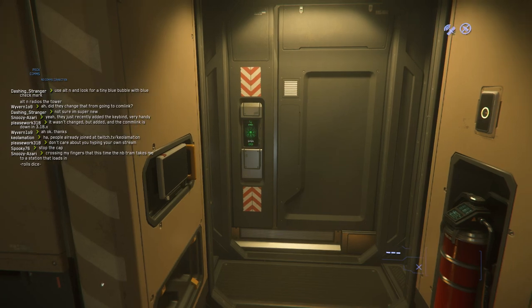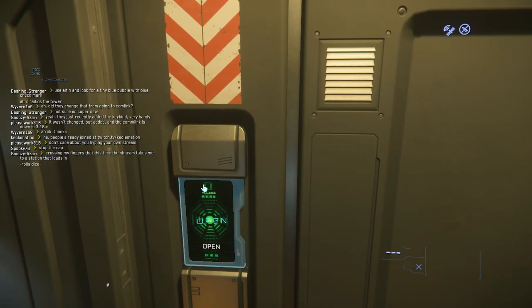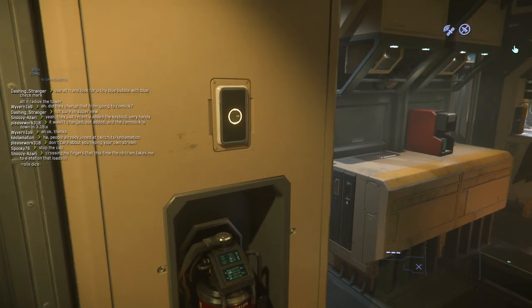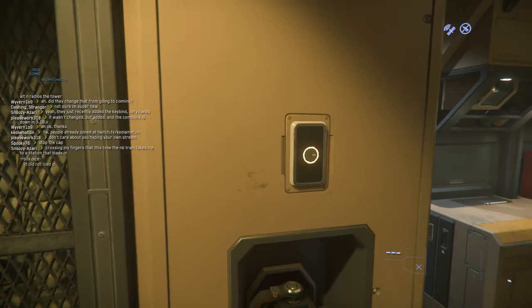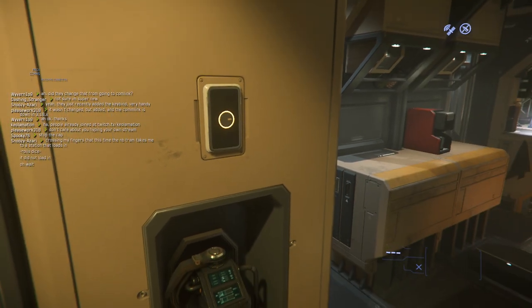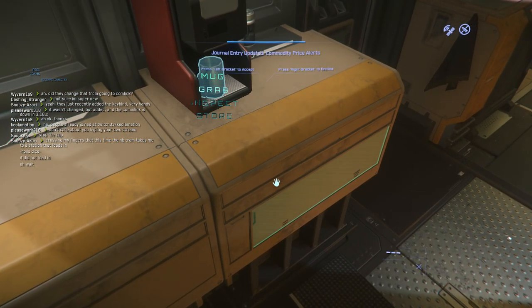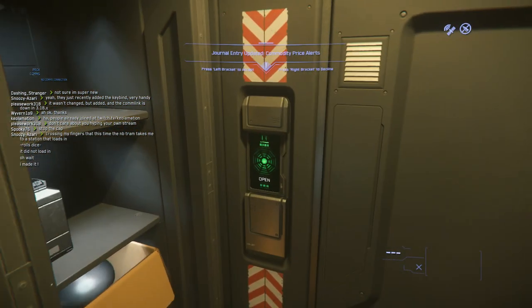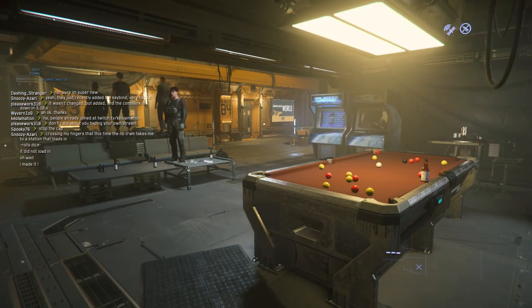To give you a general rundown — we're in the space station. You use your F key to pretty much interact with anything: the lights on the wall, making a cup of coffee, opening doors, and so on. Without your F key, nothing will light up. All with the F key — that's one of your main keys.